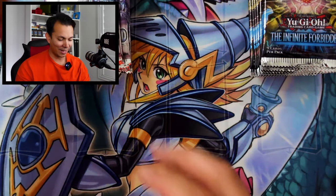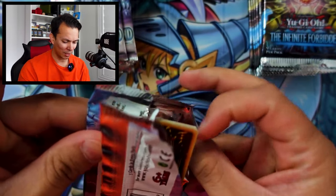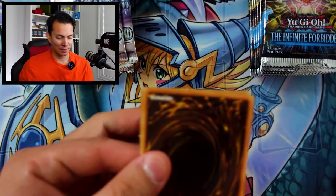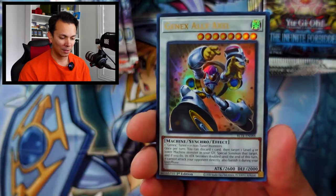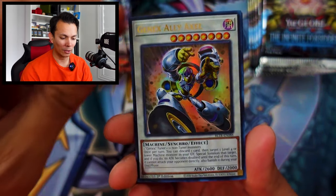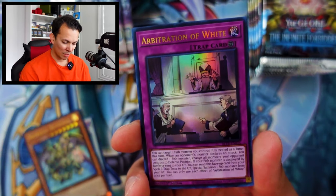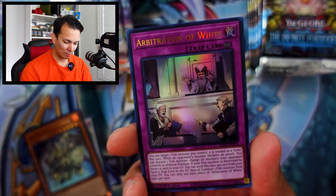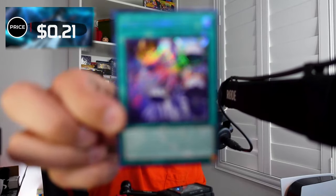What if it ends in a tie, zero to zero? That'd be really sad — I might not even upload the video. Actually I probably still will, but I'd be shocked. We're already four packs in with nothing. Battles of Legends pack four: Gen X Ally Axle, Hexa Spirit of the Ice Barrier, Sacrifice Level Up, Arbitration of the White, White Circle Reef, and Void Imagination. Only 21 cents — still no points.